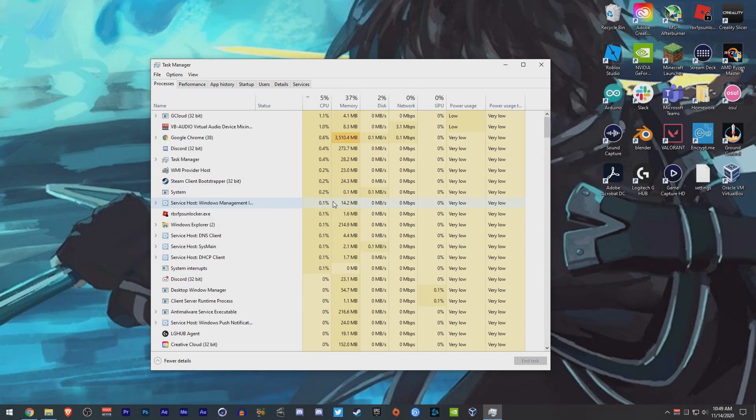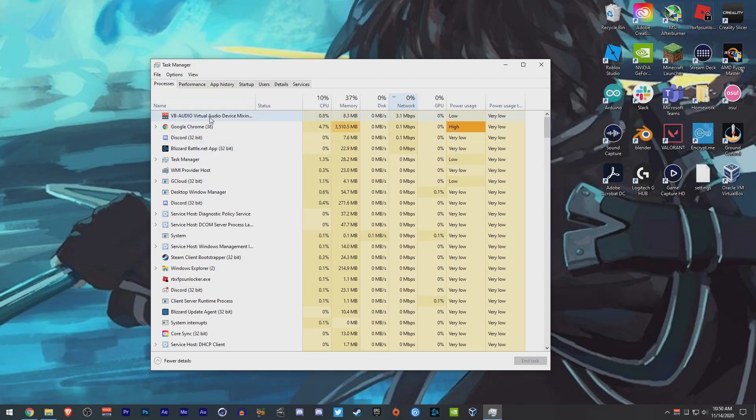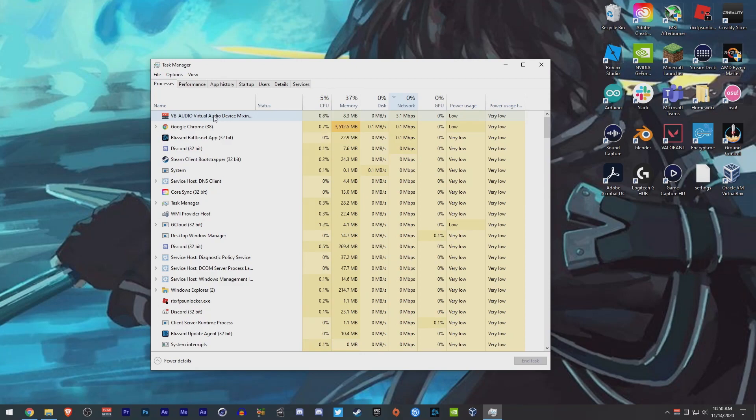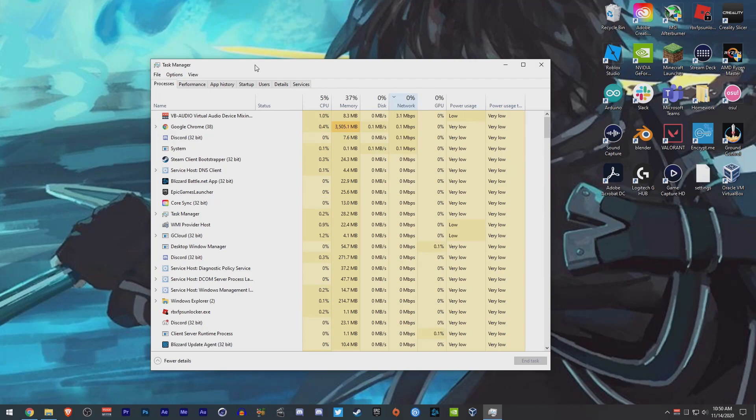Next, stop extraneous applications from running on your computer. For example, if you're downloading a game on Steam, you can check the network tab and see it's using up bandwidth — that won't leave any room for Roblox. Pause any active downloads or wait until they're finished before playing. Also check for background apps like cloud storage syncing — OneDrive, for instance, can be quite annoying — and disable those.